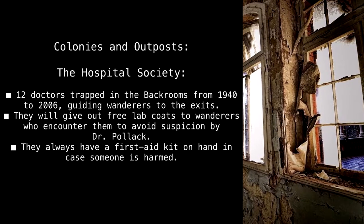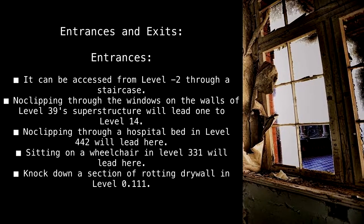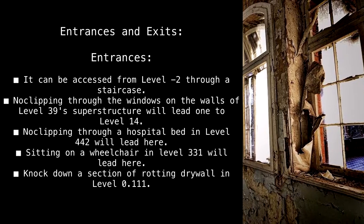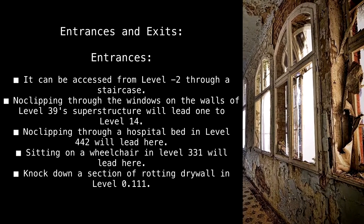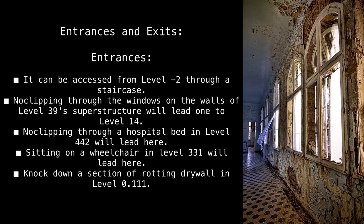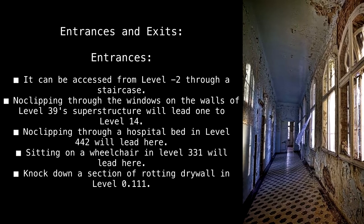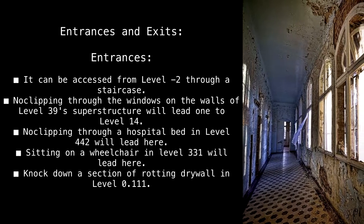Entrances and Exits — Entrances: Level 14 can be accessed from Level Minus Two through a staircase. No-clipping through the windows on the walls of Level 39 Superstructure will lead one to Level 14. No-clipping through a hospital bed in Level 442 will lead here. Sitting on a wheelchair in Level 331 will lead here. Knocking down a section of rotting drywall in Level 0.111 also leads here.